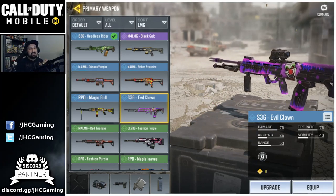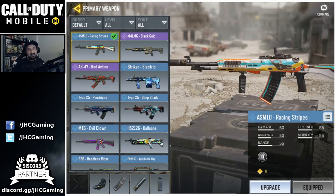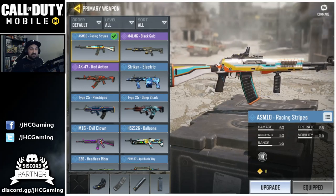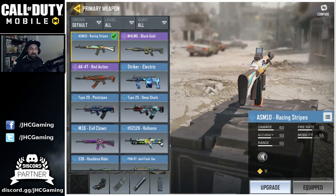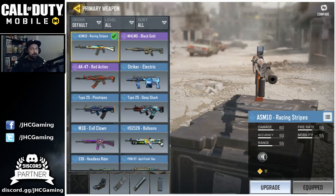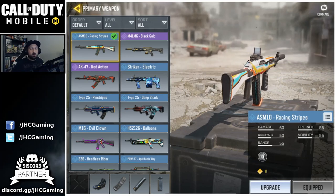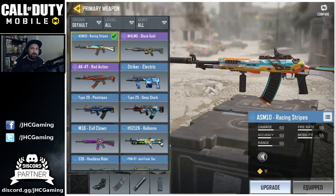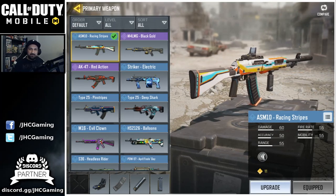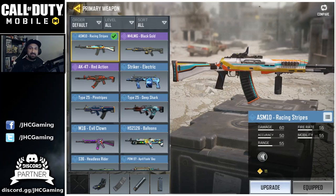My number three is an assault rifle, the ASM10. I know it's not a popular choice and I can't believe it's not more popular — I'm doing really well with it. It's got great range and great accuracy, but the fire rate is a bit slow. The damage is high though, and it's a pretty good weapon overall. I really hope you guys will try it and let me know in the comments how you like it. This is the racing stripe skin, available on the battle pass right now.